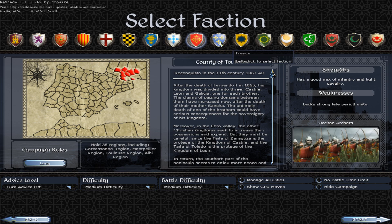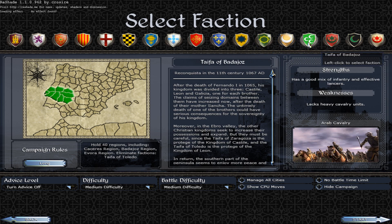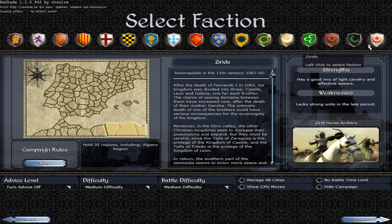Then there are the Peninsular Taifas: Taifa of Saragossa, Taifa of Seville, Taifa of Toledo, and Badajoz — actually one of my subscribers corrected me, it's Badajoz — and Taifa of Granada. From Africa there are the Muslims: the Almoravids, Badajoz, and the Zirids.